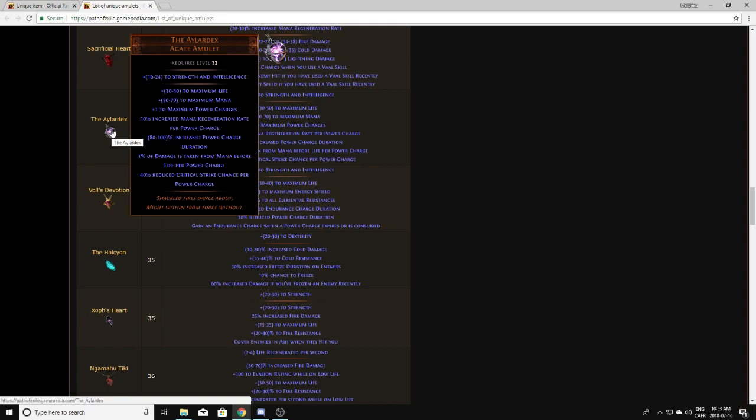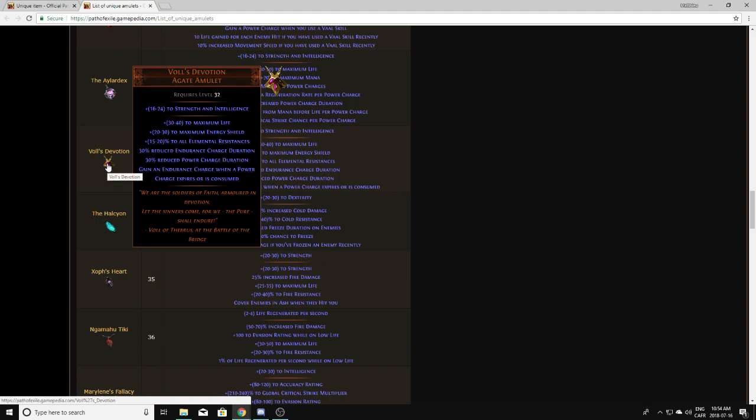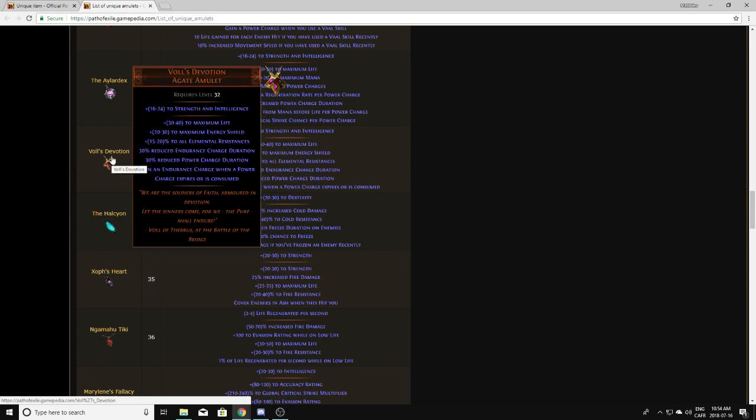Aelardex — even with a good corruption isn't really worth anything. I have one with plus one curse right now and it's not even selling for a few chaos, so that's not something I'd even pick up. Vol's Devotion won't actually drop from what I know — it's league-specific, possibly from the boss Vol. You do want to pick those up though — they're not worth a little, they're worth a lot. Definitely pick those up if you ever see them.